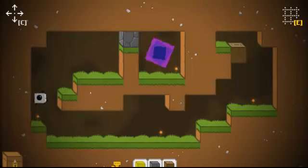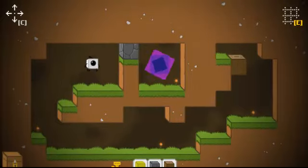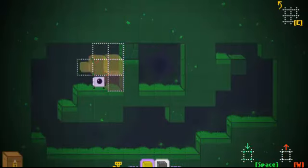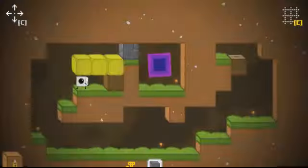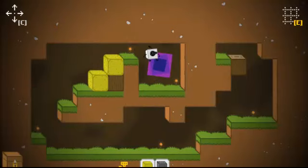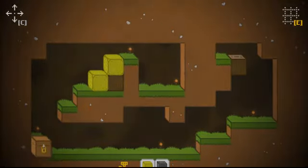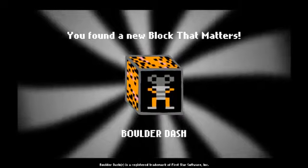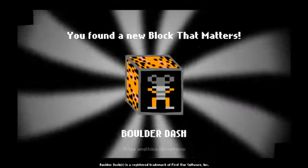I'm kind of clueless on how to open that chest, but maybe I open it once I get out of here. Let's go. And teleport. Oh yep, it opens the box automatically! Now let's see what we got — you found a new block that matters: Boulder Dash!